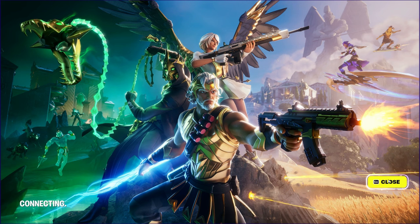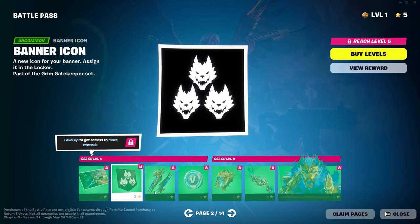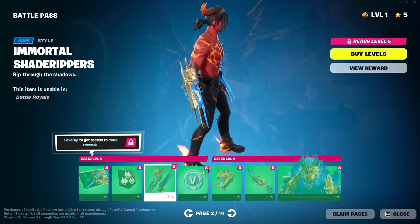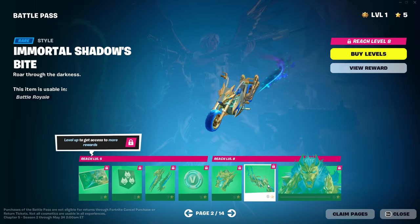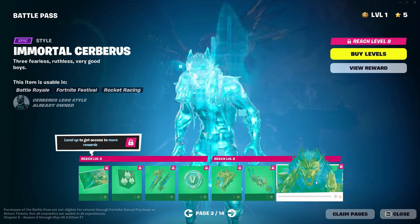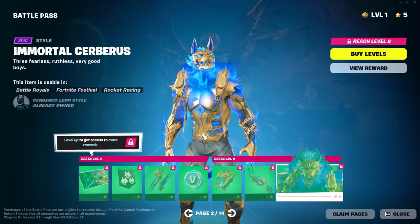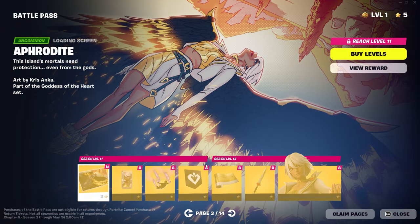Next page, we have a loading screen of the Key Art that went through the Rise of Pantheon. Got a little banner there. And then we have the Immortal Styles for all the cosmetics — it has this blue and gold look, which looks really, really cool. And then we have Immortal Cerberus with the blue and gold look as well.